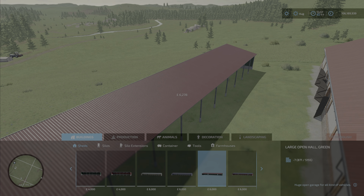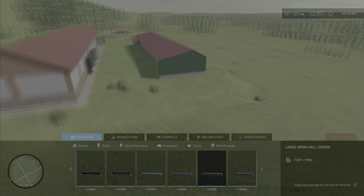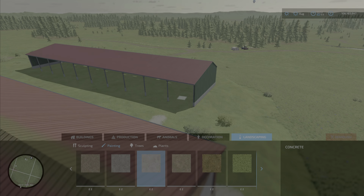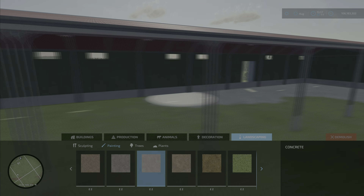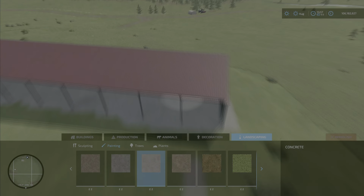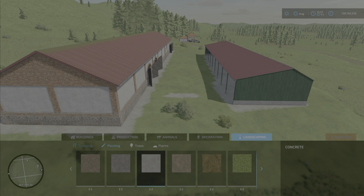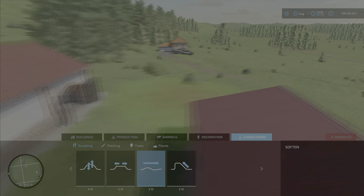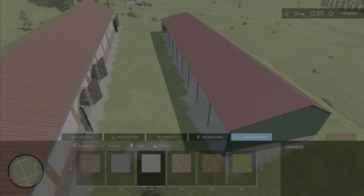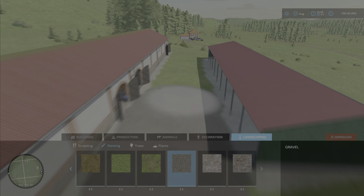Then I'll fill in some gravel between the two buildings and I think a concrete base inside there. All this decoration and landscaping is just a bit rough and ready at the moment — I will finalize things as I get closer to the end. I think I want to have a track coming off this end down into the field as well, so that's something that will be played with later on.